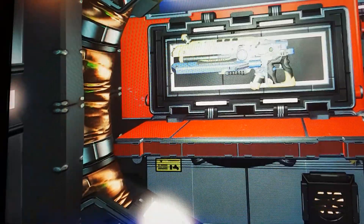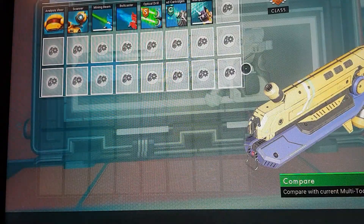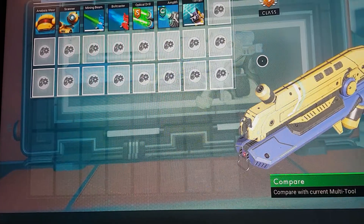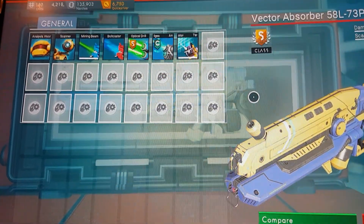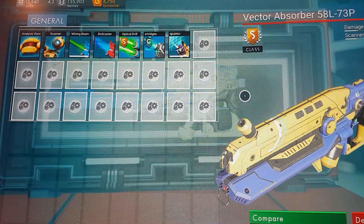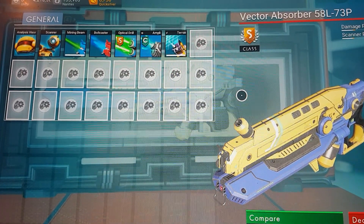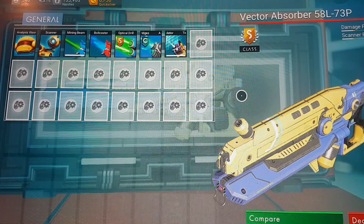And lo and behold, there we go — we have an S-class multi-tool! Can we see that on the screen there? It seems to go up a bit, but there we go. I'll move it up and we'll just make the screen smaller, it'll be better. But there we go — it is an S-class multi-tool. It's the rifle one.